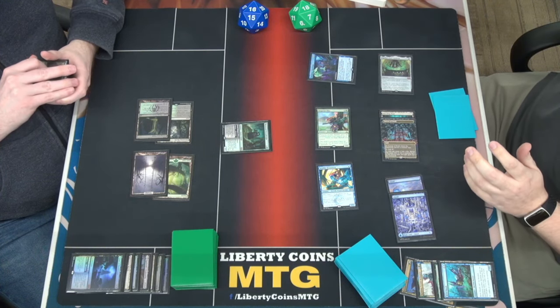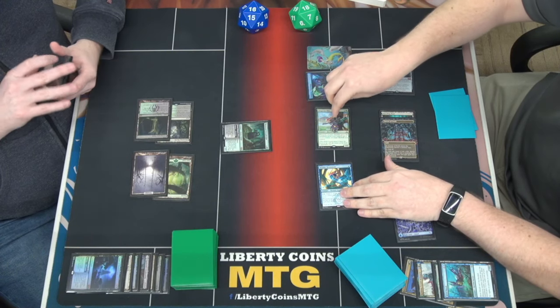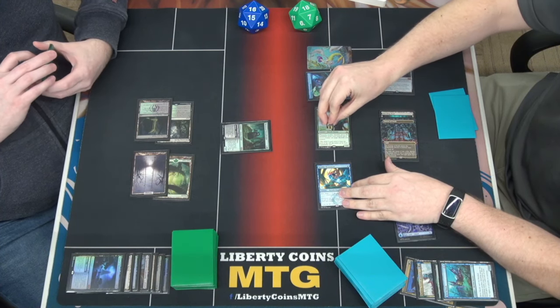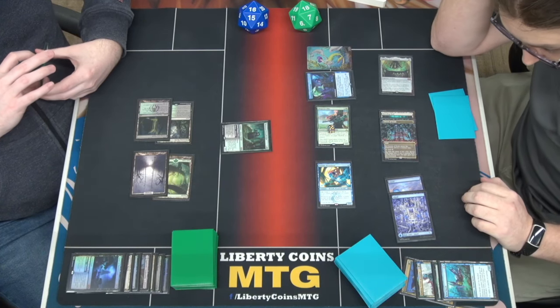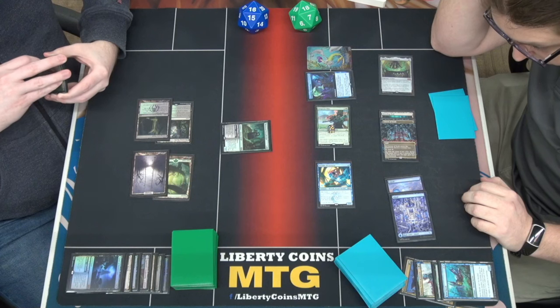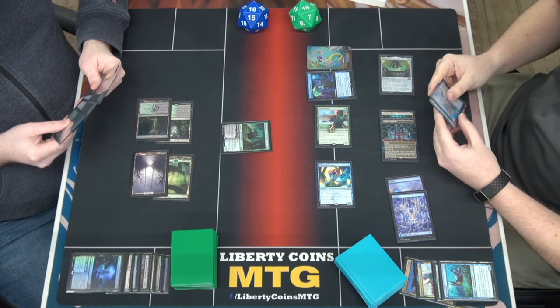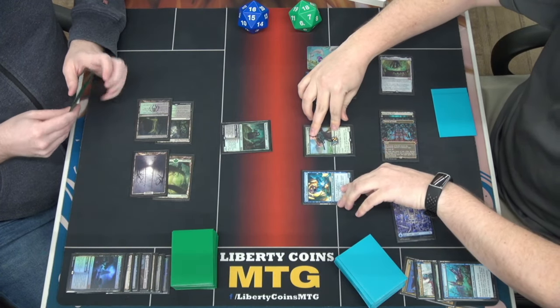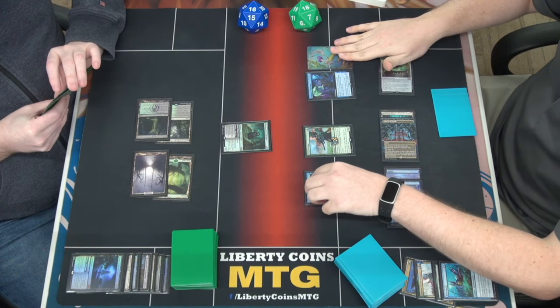I feel real dumb right now. In response, untap him. The whole thing is going to trigger - each individually untapping and tapping, also triggering merfolk to enter the battlefield effectively. Just for the sake of numbers I found a nice round number - about ten thousand. We're making ten thousand merfolk and putting the first six 1-1 counters onto him. I'm tapped out. I don't know if you can mill me. We don't have to do it right now.